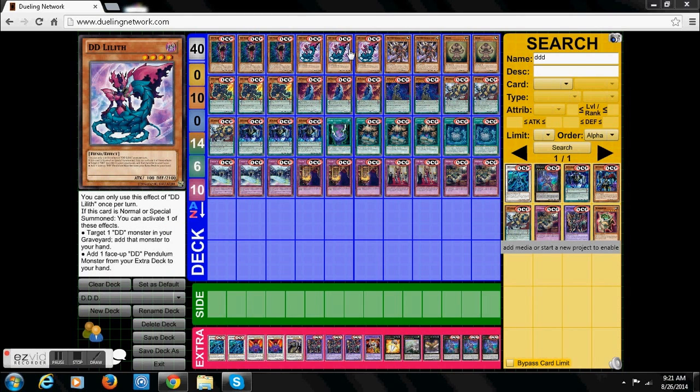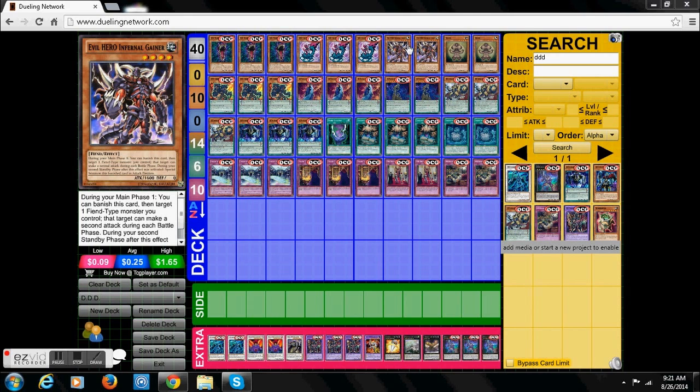Next, we got DD Lif. Basically what it does is when it's normal or special summoned, you add a DD monster from your pendulum zone or graveyard back to your hand, and it can be used once per turn. That means we can get our pendulum skills set up and get our guys running great. We have two Evil Heroes and Inferno Ganger — since they're all fiends, give them that double attack. Double attack, always great. Can normally win games with just two attacks with one monster, so Ganger is obviously a perfect choice.